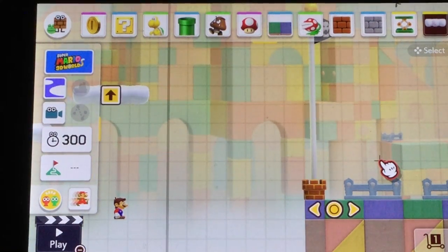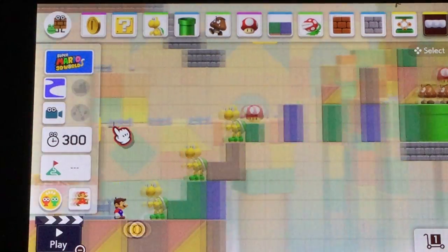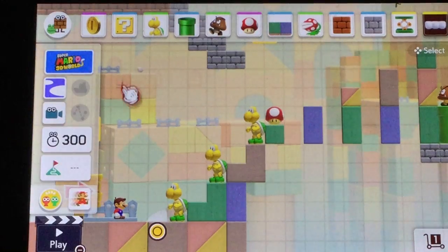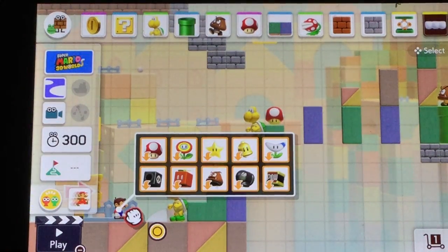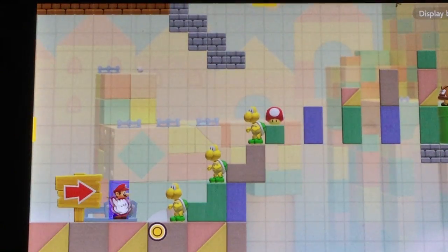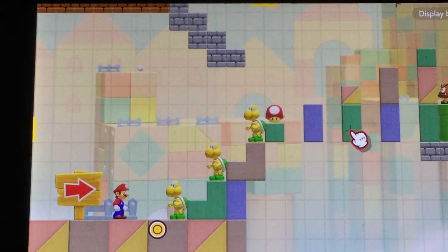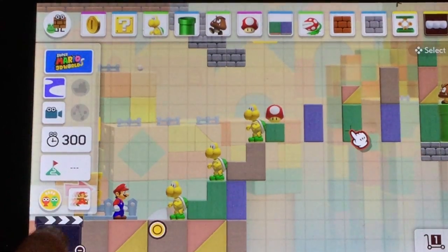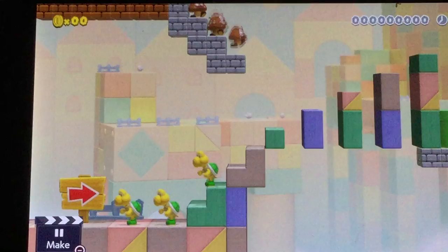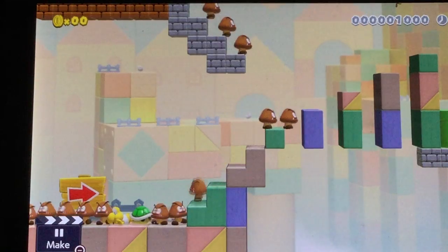You have to jump just a little bit to get to the top flat. Then you can tap — go over to the stove and give yourself a mushroom. Then tap the touch screen and tap play. Okay, this is how awesome it is — it's so crazy.